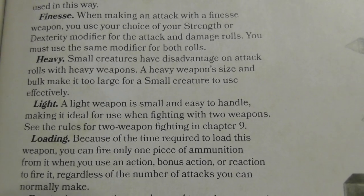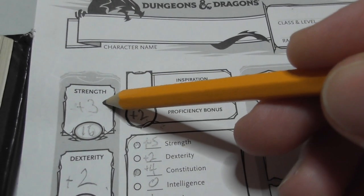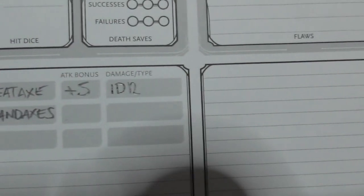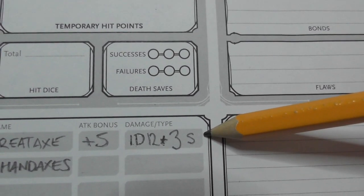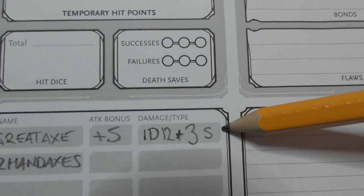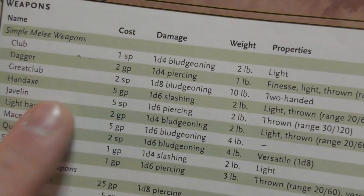The great axe is two-handed, 1d12 slashing damage, and Heavy. Heavy weapons are too large for small creatures to use effectively — small creatures have disadvantage on attack rolls with heavy weapons, but we're not small. We are proficient with it and we are using Strength because you're swinging it with all your muscles. Your attack is plus five, 1d12. You also add the modifier to damage — you hit harder as you level up. I'm putting an 'S' there to remember it's slashing, because the DM might say that monsters are vulnerable, immune, or resistant to slashing damage.